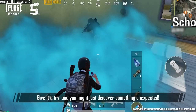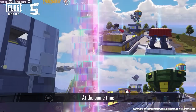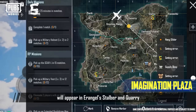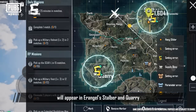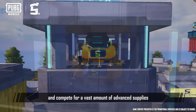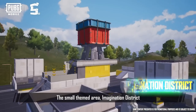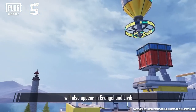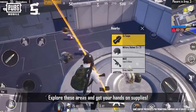Give it a try, and you might just discover something unexpected. At the same time, the large new themed area, Imagination Plaza, will appear in Erangel Stalber and Quarry — battle it out to occupy designated locations and compete for a vast amount of advanced supplies. The small themed area, Imagination District, will also appear in Erangel and Livick. Explore these areas and get your hands on supplies.